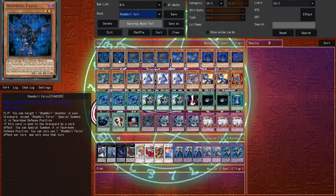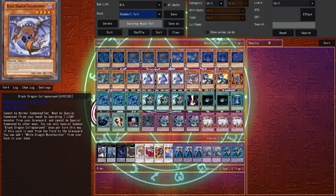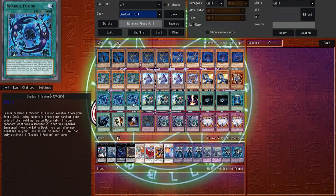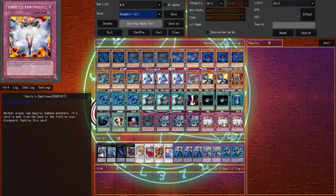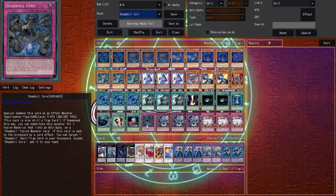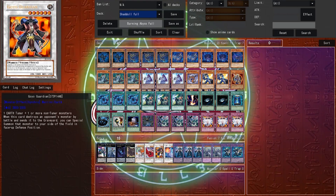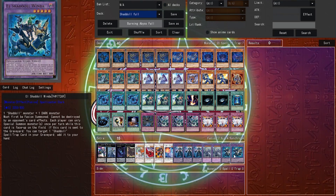Then we have Shadals. Shadals were without a doubt the most powerful deck at the very beginning of Duelist Alliance format, but later it really became everyone's favorite underdog deck. Just like Burning Abyss, the deck is really hard to kill, but with Shadals it's because of the flip effects that all of their main deck monsters possess. This deck also has very powerful fusions — the best being El Shaddoll Construct, which can auto-kill anything. El Shaddoll Winda is also a great floodgate card, limiting you and your opponent to just one Special Summon.